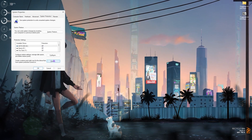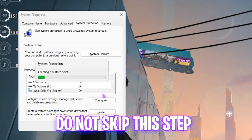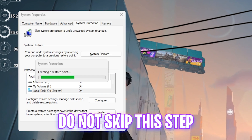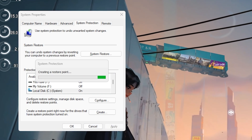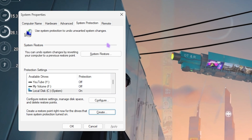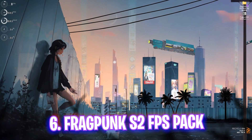The next step is creating a restore point. Search for 'Create a restore point,' look for your Local Disk C, click Create, and name it 'FragPunk' so you can remember it. I highly recommend you do not skip this step — it allows you to restore all settings back to normal without any data loss. Once done, click Close and close System Properties.